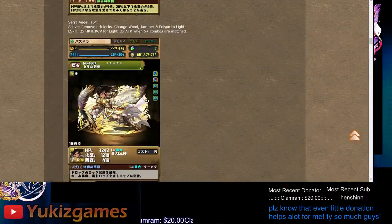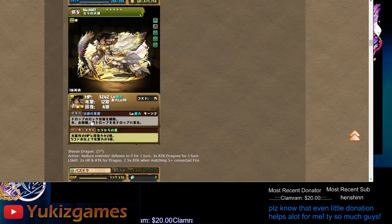This one is still five-star called Sera Angel. Trash stats, awakening is pretty much not today's awakening either — three TPA. Light type HP and recovery 2x, five combo or more for 3x, so leader skill is not too good. The active though is called Lock Unlock plus green jammer poison to light — that's pretty good. I would keep that. Unlock plus light maker is a pretty good active.